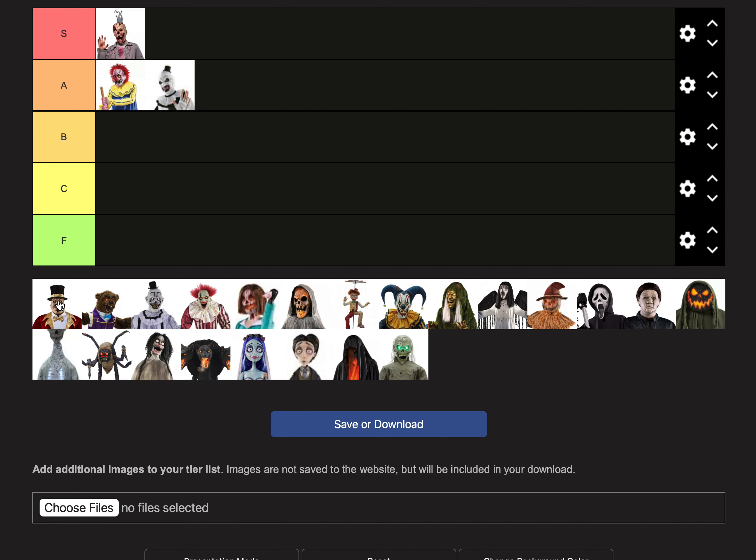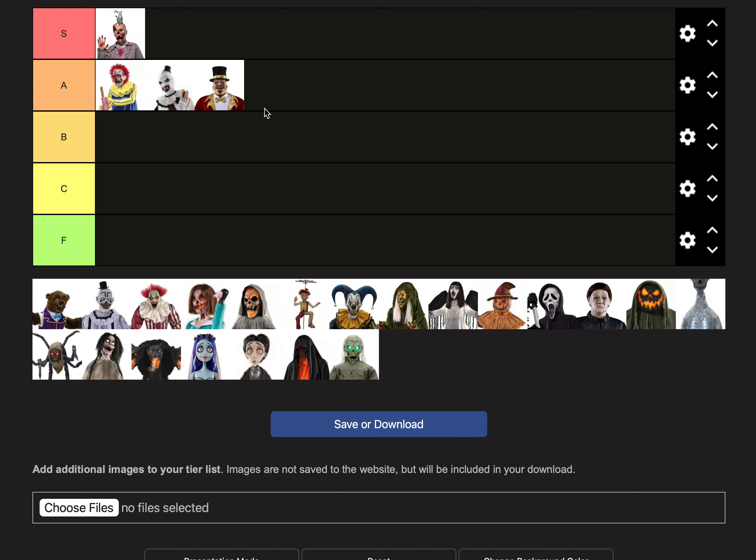Here we have the Ringmaster, and he's going into A tier. He's really grown on me a lot. When the pictures were first released I thought his face looked kind of goofy, but now I think he's actually a really intimidating character. He's really cool because he's like the introduction animatronic to the Spirit Halloween Carnival — he introduces people in the store to the whole carnival theme. He's seven feet tall, so he's giant and really intimidating in person, I'm sure.